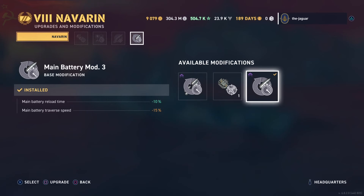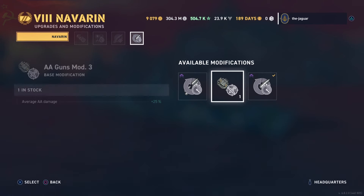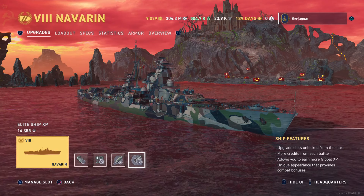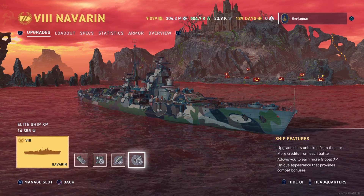The Concealment System Mod also helps your detectability range by another 10%. The last upgrade is Main Battery Mod 3, which improves main battery reload time but the traverse speed takes a hit. I didn't think I would get much benefit from Secondary Battery Reload Time, so I didn't select that as the Upgrade Slot 4 option. In some ways it's not a 100% complete secondary build, but it's enough to get the job done.